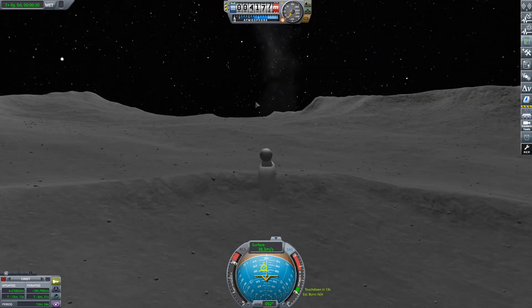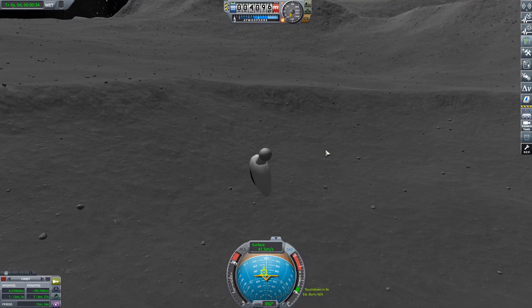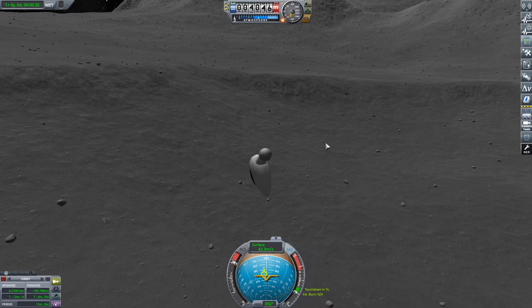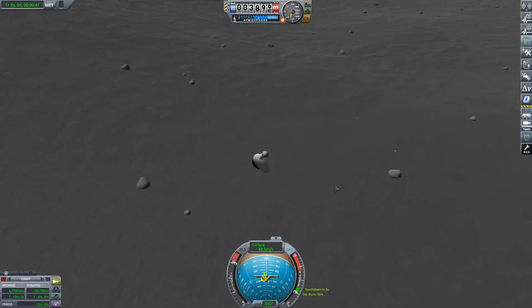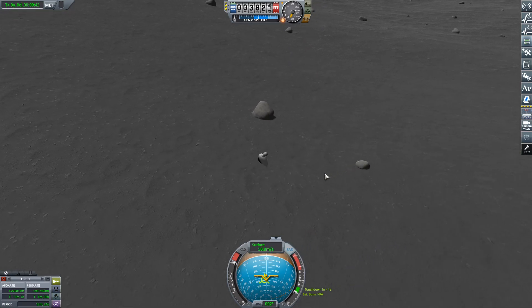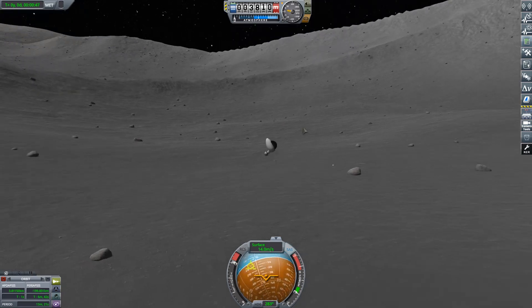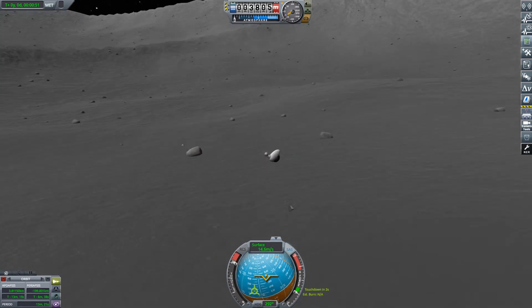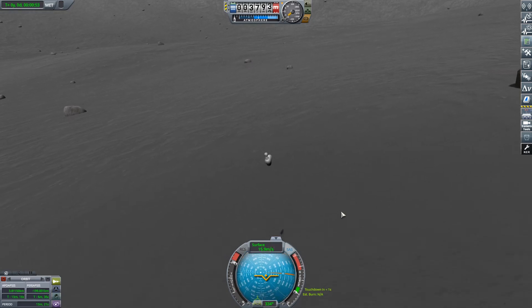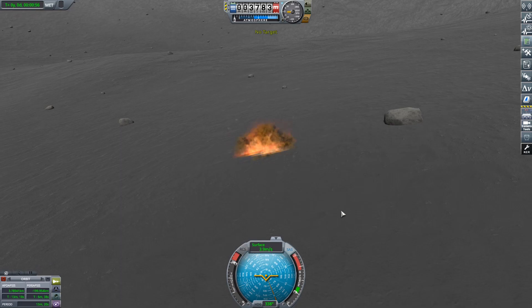Landing on the moon is way harder than landing anywhere. I should really just put an extra fuel tank on the moon one, then maybe allow it to jettison. Oh, it bounced! It bounced. Wow, that's some good rubber. Coming in at about 20 metres a second. And we're going to — no, it bounced. Oh, kaboom.